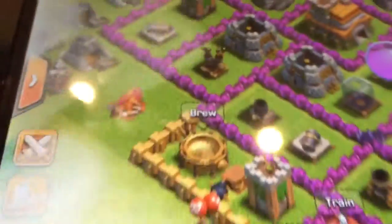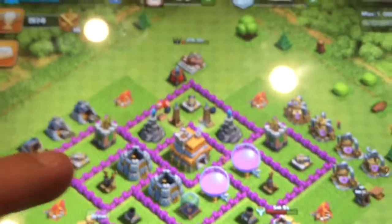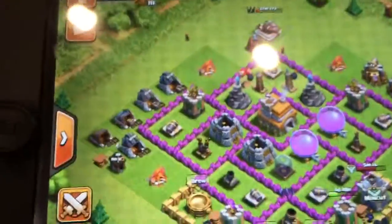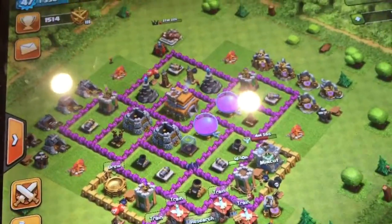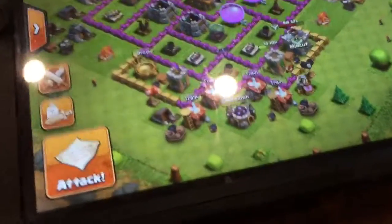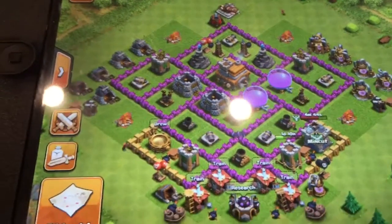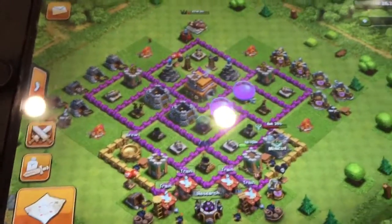Now that's gonna wrap up this video — just a quick video of a war attack. I get 3 stars, I get 2 stars, but I never, ever — I've used this attack strategy ever since I was at Town Hall 6 and I always get at least 1 or 2 stars. I never, ever get below a 1-star. That's gonna wrap up this video, I hope you have enjoyed it. If you have, smash that like button — let's see if we can get to 1 like on this video, that would be awesome. I'll see you guys later.